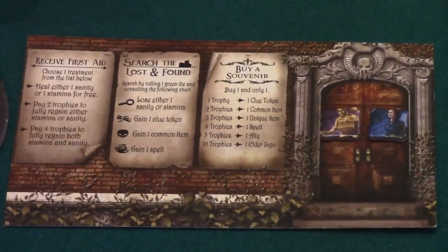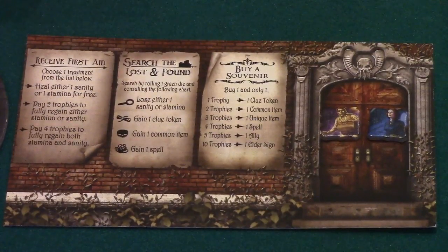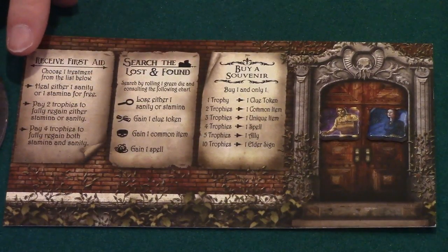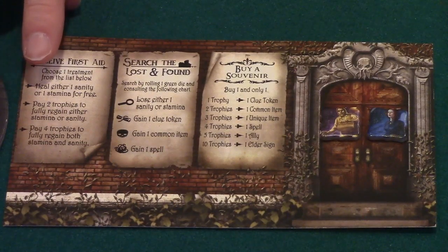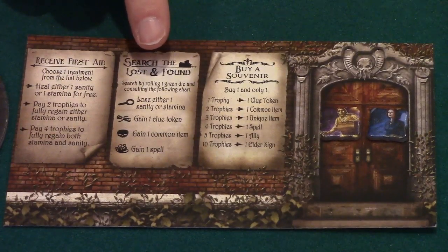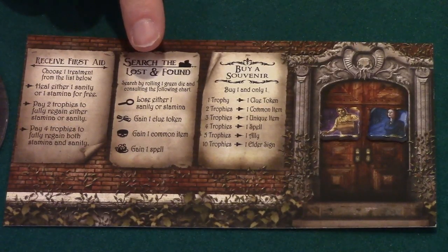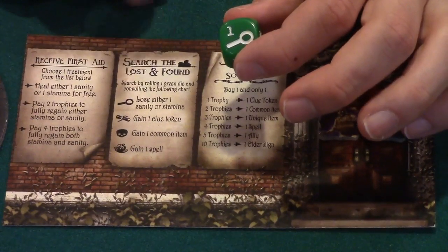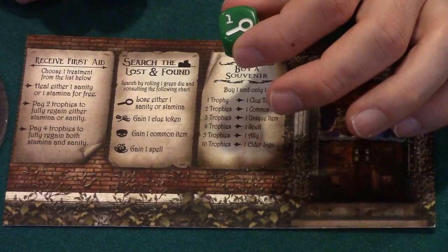Another destination is the museum entrance, which has three different actions to choose from. The first is Receive First Aid, which allows you to heal one lost sanity or stamina for free. You can also spend trophies to heal more than one, but you can only choose one option per turn. The second action is Search the Lost and Found — roll one green die and depending on what you roll you can gain helpful tokens like spells, common items, or clues. Be careful though, because if you roll an investigation face it will cost you one sanity or stamina.